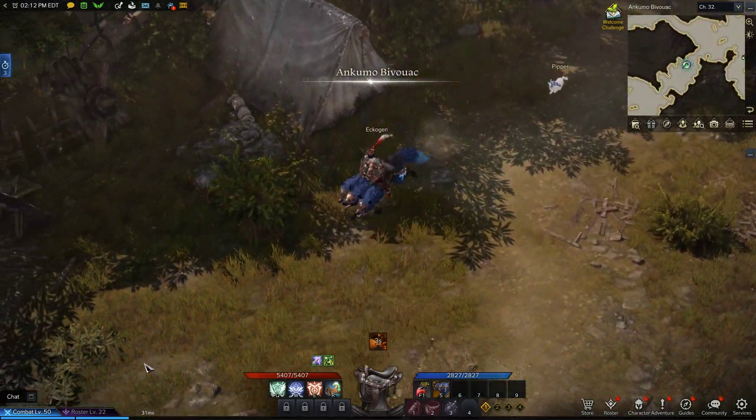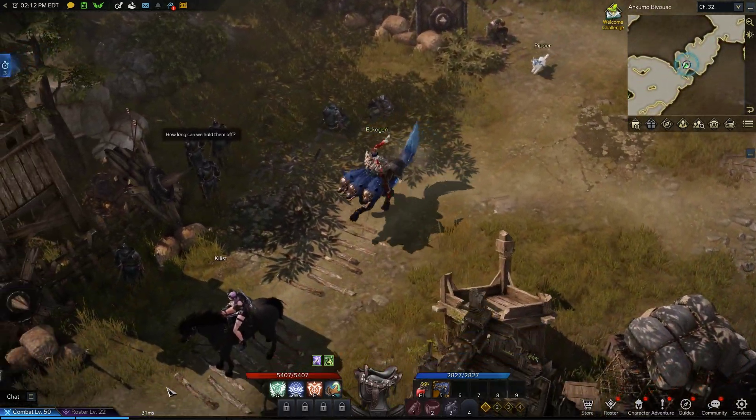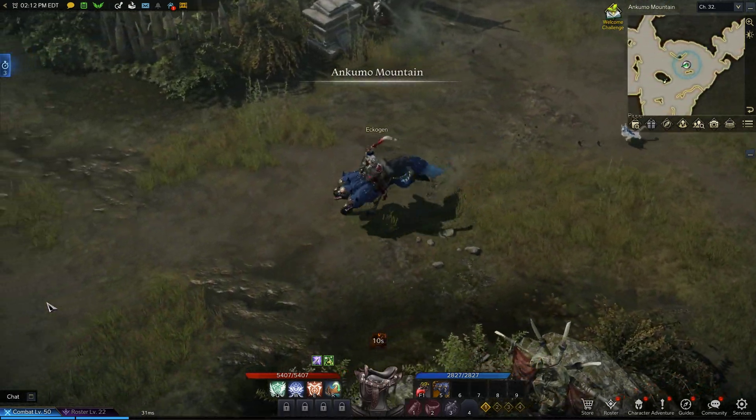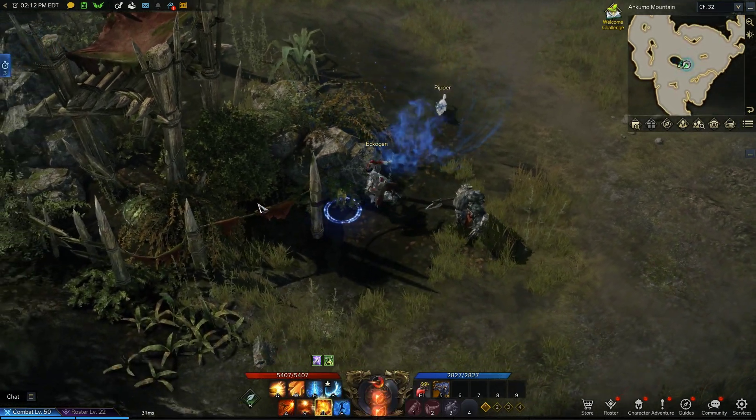The final seed is southwest of the camp, in front of the watchtower. Go behind the fence to reach it.